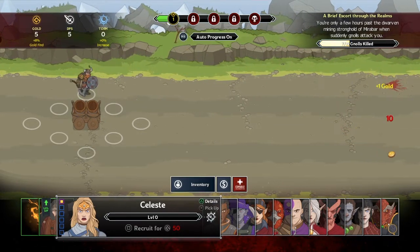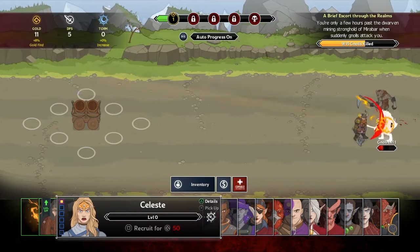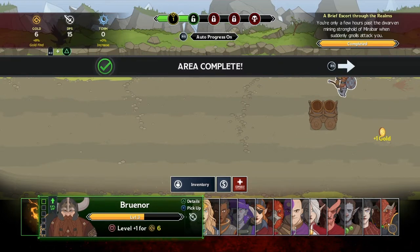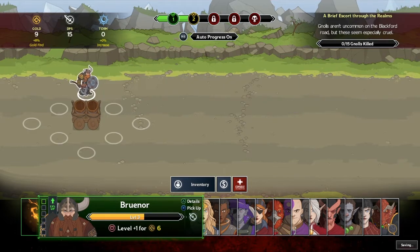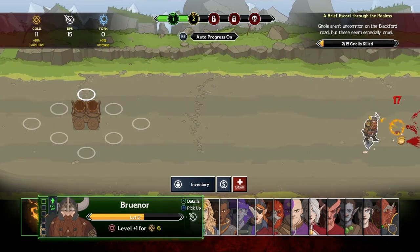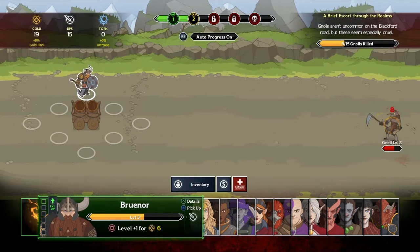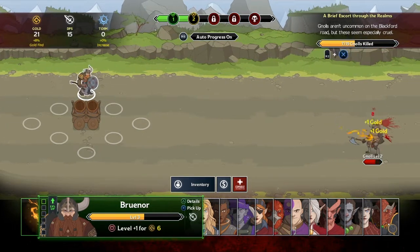A few hours past the mining stronghold, gnauls suddenly attack. Now that I've started over, it's a lot more active. I'm going to get Brunar to level 10 real quick, high damage, and just start blasting through. It's starting to grow on me - I like chill games like this where if you're in the middle of texting or watching a movie you can keep your mind busy. Multitasking - seems to be a good game. I can just sit here and hold circle.